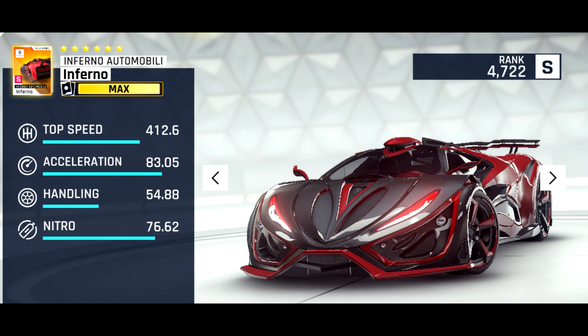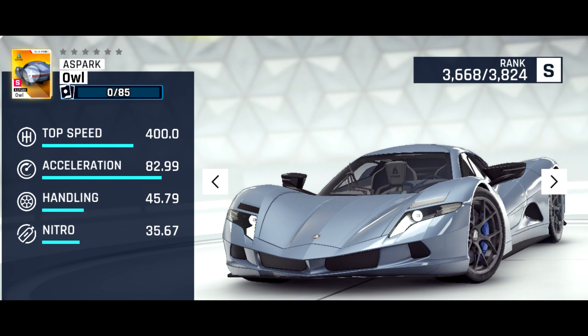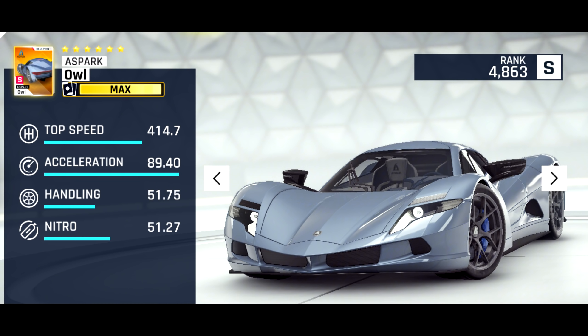Eris used this car in one of his thumbnails a while back. For our final new car of the update, we have the Spark Owl, which is in Asphalt 8, and in Asphalt 9 it has the new highest acceleration in the game. Its top speed is very similar to the likes of the McLaren Speedtail or the Fenner Supersport. However, its nitro is second worst in all of Class S, only behind the Trion, and the handling isn't too great either. I expect that this car will be fairly potent in multiplayer, but of course it's not going to be a king because its speed is far too low.